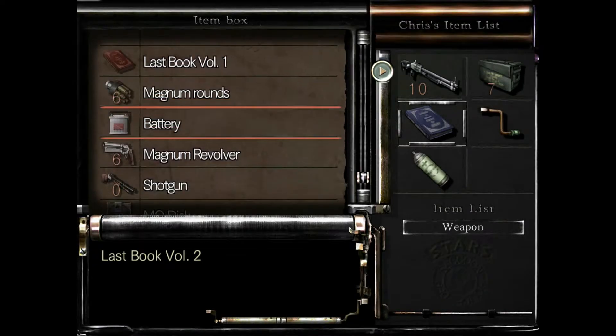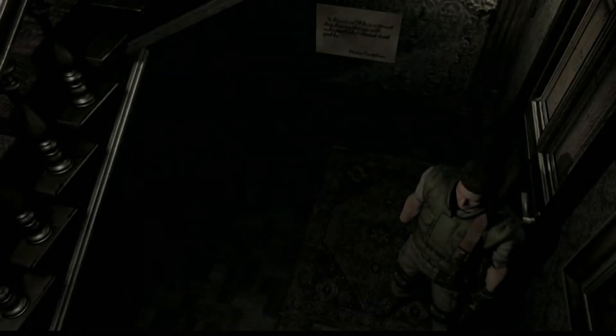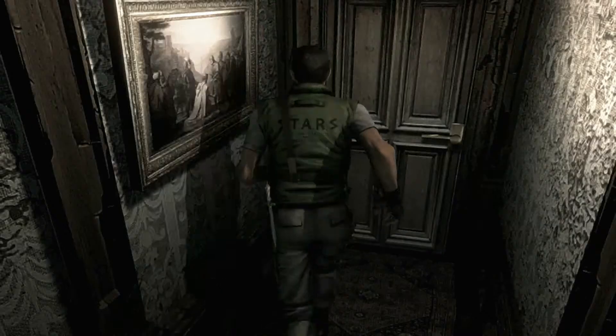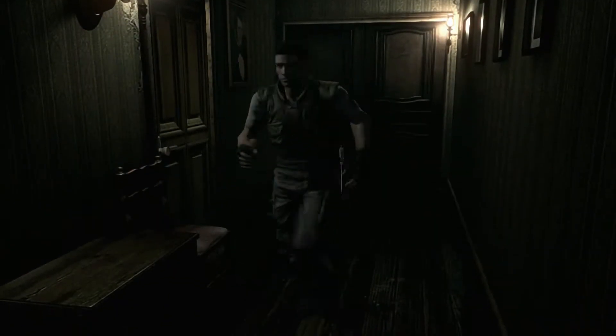So we're going to grab the battery, the crank, and I'm actually going to grab this first aid spray. I don't necessarily need it, but unfortunately I did not kill a snake before that I was trying to dodge. And I was thinking it's probably still going to be there. The doorknob's also been repaired by Wesker, by the way - he went around and fixed the door. I've never encountered that issue, but that might be a thing.